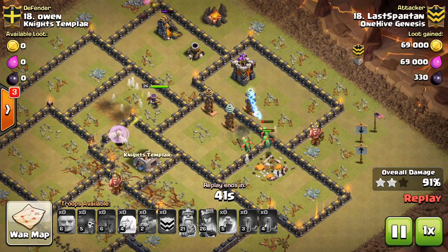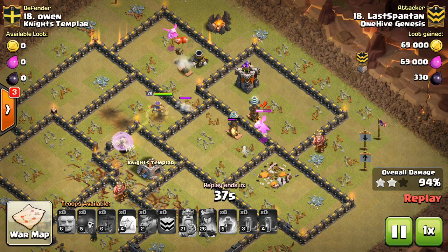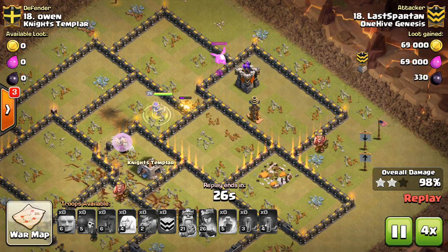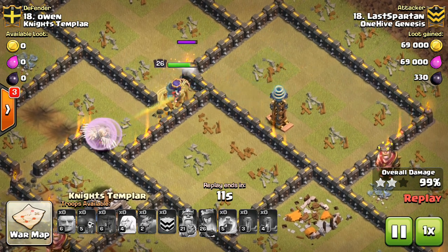The Queen is going to pop her ability and take out some of these buildings, but it's not going to be enough — he's going to run out of time. Very close right there. The only problem was the Queen can't target this Tesla, which is weird. You'd think she'd be able to, but she can't reach the Tesla right there. So it does not get the three-star.